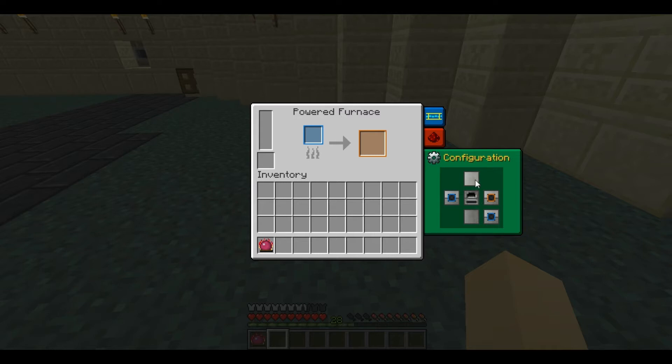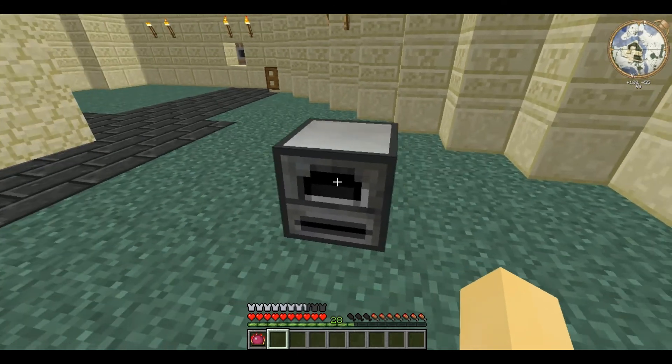There's the front, top, bottom, left, right and back. If you left click it will cycle through all the options. In the case of the powered furnace there is nothing, then blue which is input, orange which is output, and colourless which is just basic inventory. If you right click it cycles backwards through them. Here I've set the left to be the input and the right to be the output.